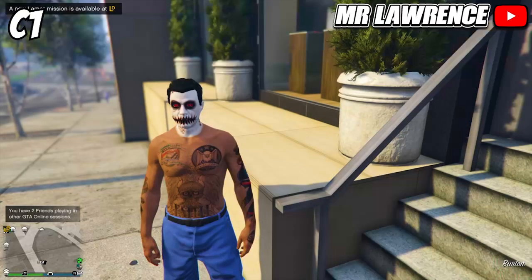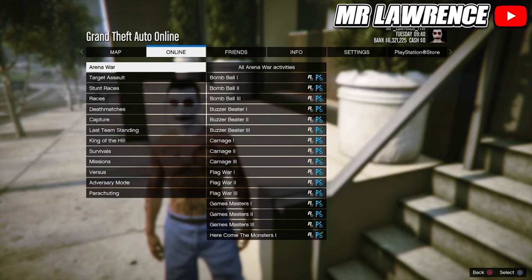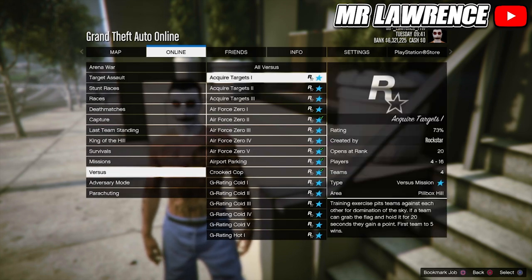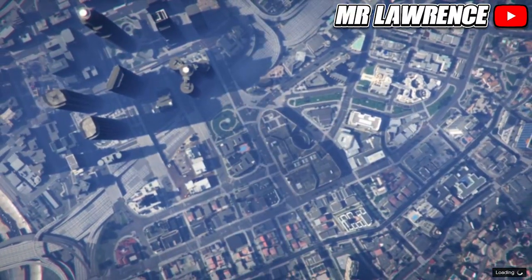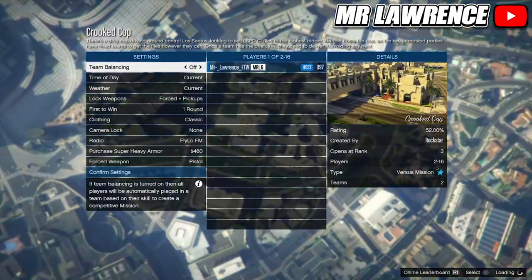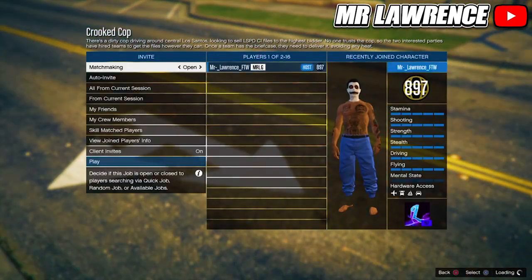Go back to Story Mode and start an invite-only session. Once you're back in online, this outfit will be glitched. From here, open your pause menu and start Crooked Cup. Change the clothing to Player Owned, then invite a friend or wait for someone to join and start the mission.